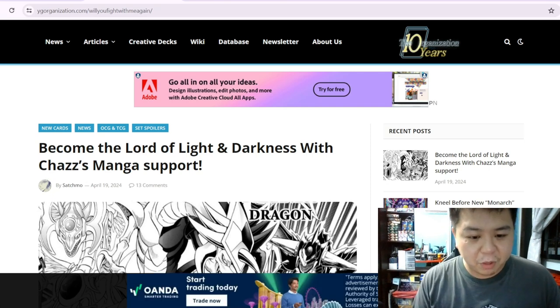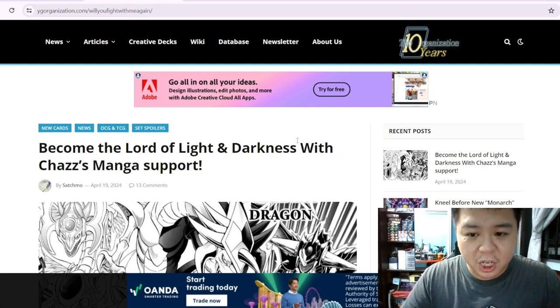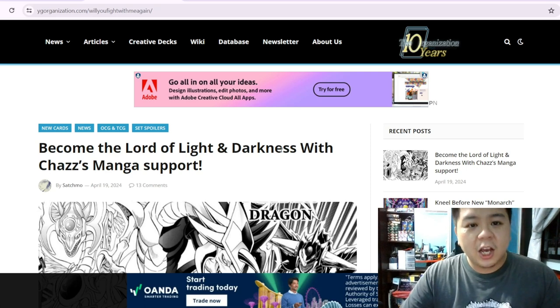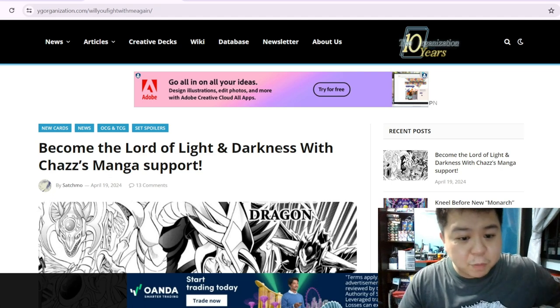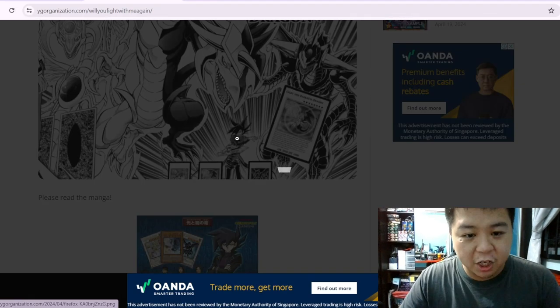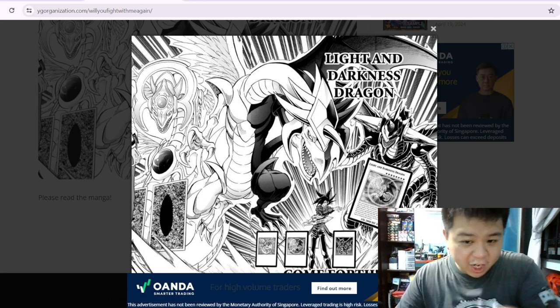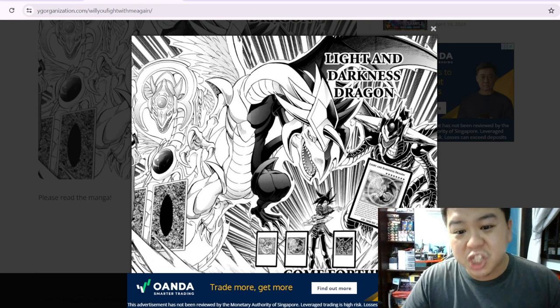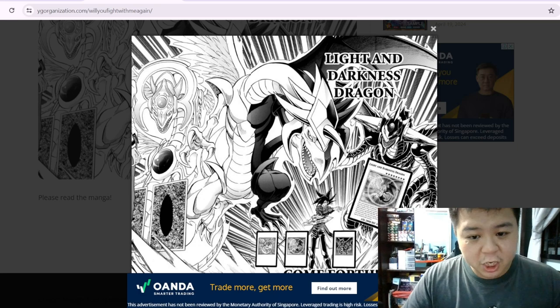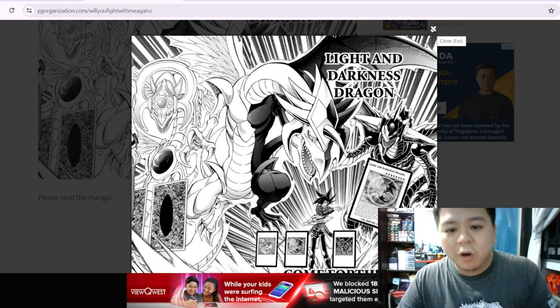Let's scroll down and see what we have here on YGO Organization. We have 'Become the Lord of Light and Darkness' — Chess manga support. Chess Princeton, if you didn't know, is the rival of Jaden Yuki in GX. In the manga he was playing a different deck instead of Armed Dragon or XYZ Dragon Cannon. These new cards are synchro monsters in the actual card game, which didn't make much sense since Chess Princeton is from GX.